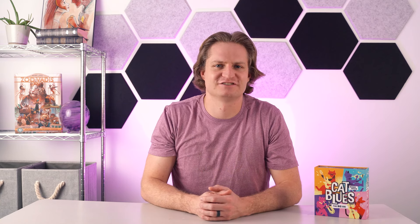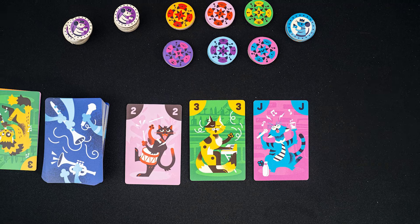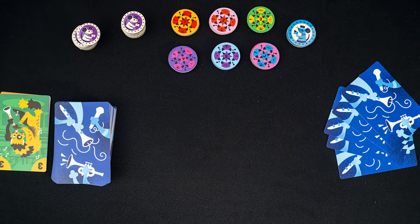Players continue to bid in clockwise order until all but one player have passed. Once a player has passed, they can't re-enter the auction. The winner of the auction reveals their cards and places them in the discard pile, takes the auction cards into their hand, and that player becomes the next band leader. Before beginning to flip new cards, that player has the opportunity to meld a quartet.